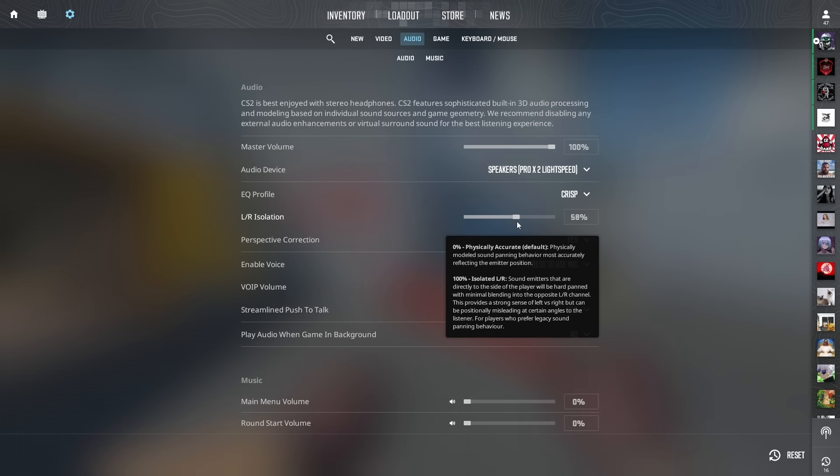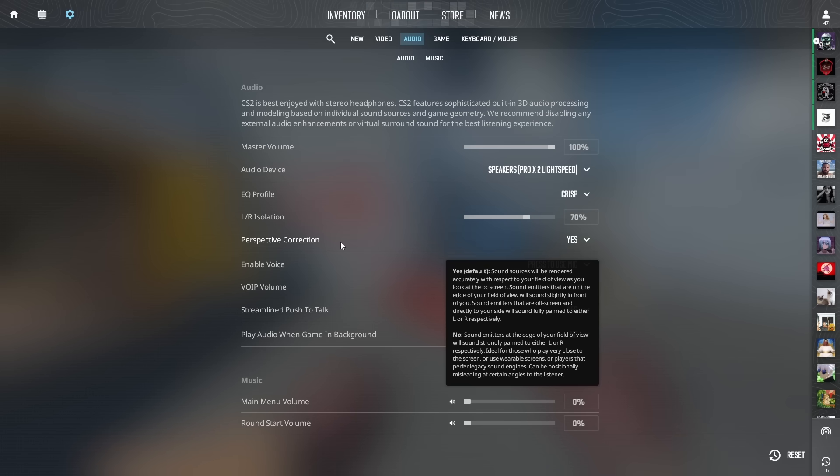Somewhere between 50 and 100 is a good area — you can play around with what's comfortable for you. Personally, Digital leaves it at 70. So 50 to 100, test it out yourself, but Digital uses 70, so I'm going to go with 70.